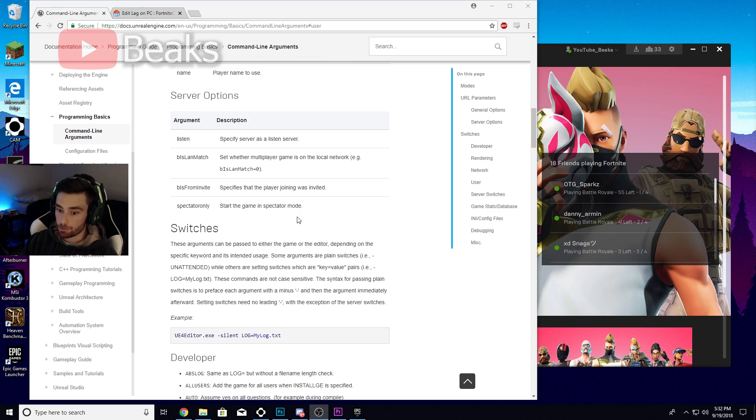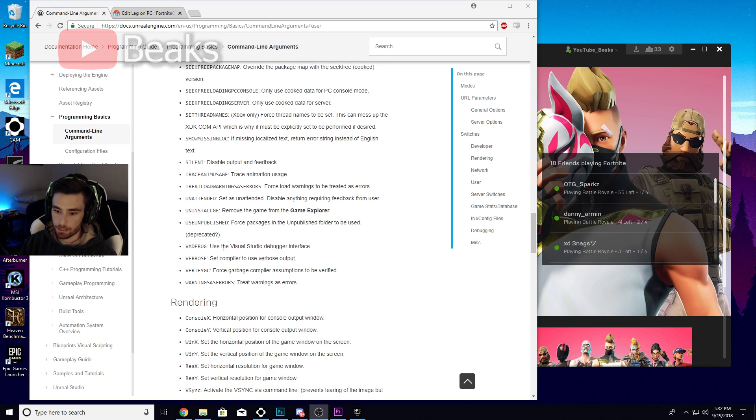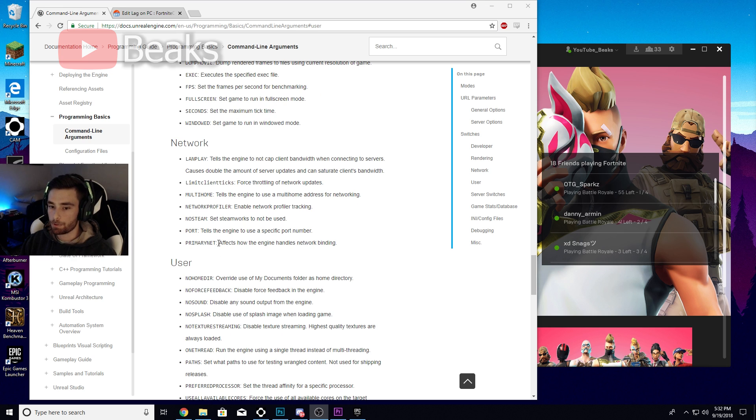Inside our Epic Games Launcher you're allowed to input command line arguments — these are things that Epic has a listing for online. The one we're worried about today is called LAN play. What we're gonna do is basically trick our Epic Games Launcher into thinking we're playing on a LAN server, and doing this is gonna allow us to not be capped with bandwidth.